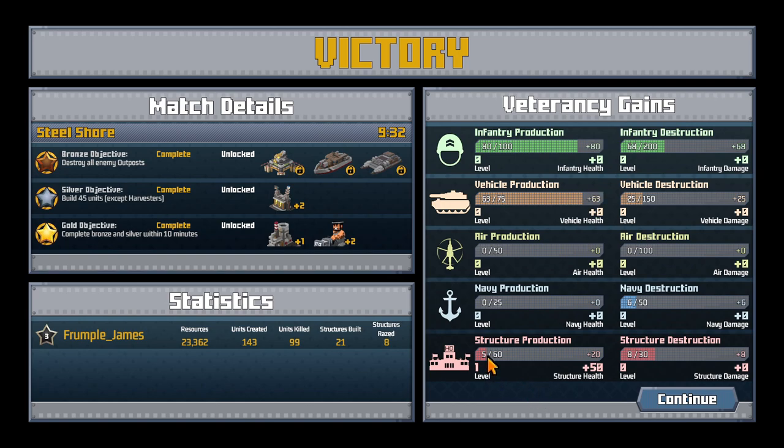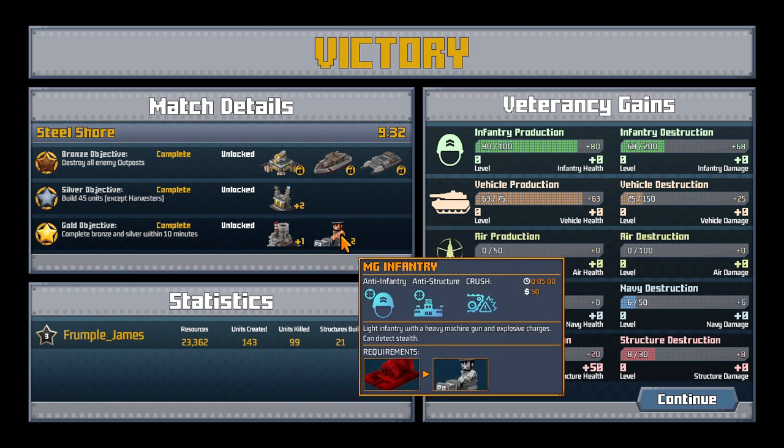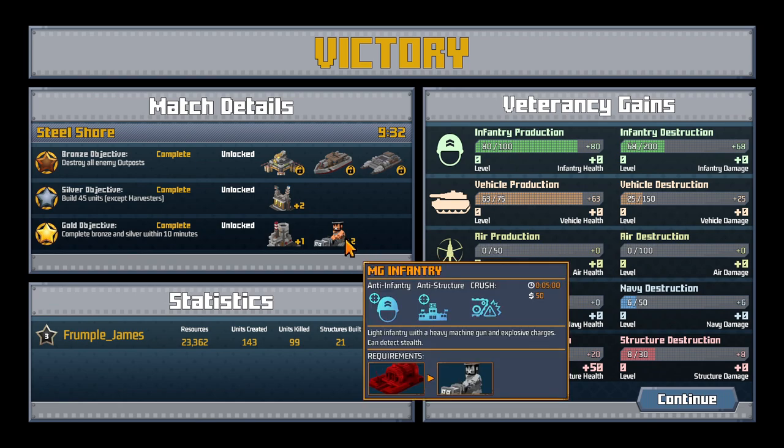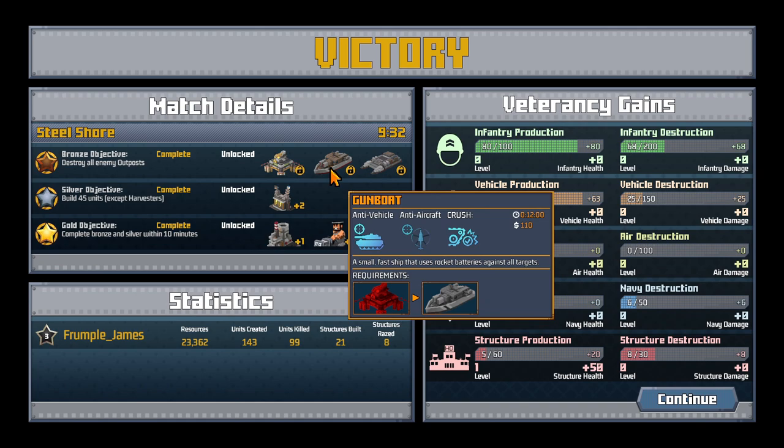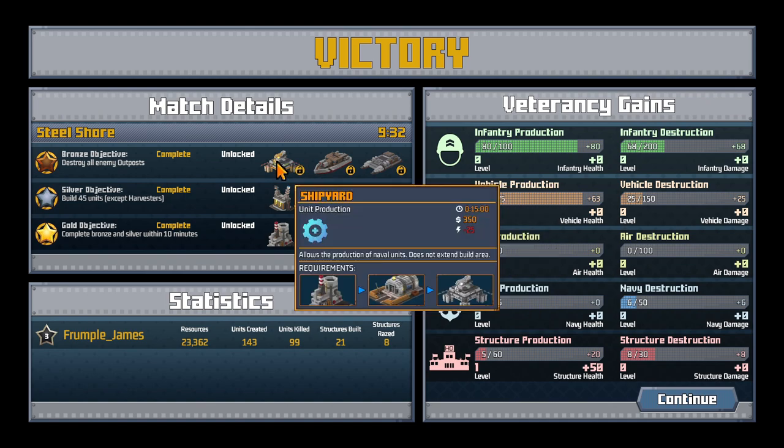So you gain veterancy as you construct things — cool. How did we actually do? Units created... we managed to get the power plants, an additional refinery when we start, and a bunch of infantry. Each little thing has icons to show what can happen to it or what abilities it has — they can be in danger of getting crushed, whereas the gumbo can crush things. Very interesting. I think that's where I'm going to leave it for now. I quite enjoyed that, I thought that was fun, and I'll try to come back and do a little bit more sometime. I hope you've enjoyed this very quick preview — hope you've had a good day and I'll hopefully see you next time. Goodbye.